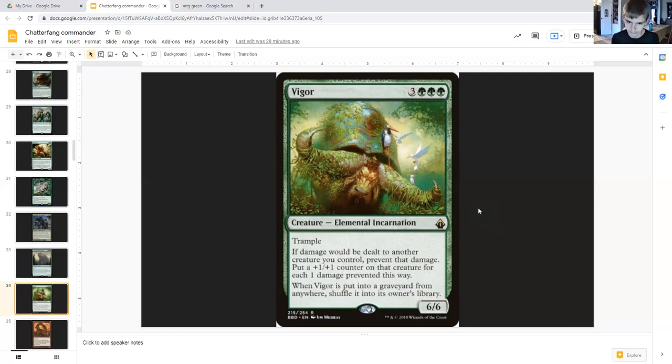Next is Vigor — three generic triple green, elemental incarnation, trample six-six. If damage would be dealt to another creature you control, prevent that damage and put that many plus one plus one counters on that creature for each one damage prevented. When Vigor is put into your graveyard from anywhere, shuffle it into its owner's library — so it comes back. It can put plus one plus one counters on your little one-ones, making them buff and stupidly hard to block.